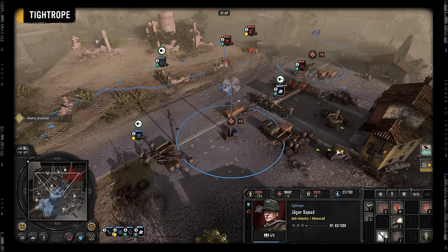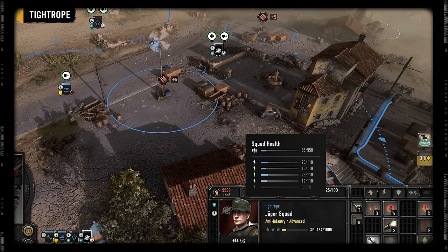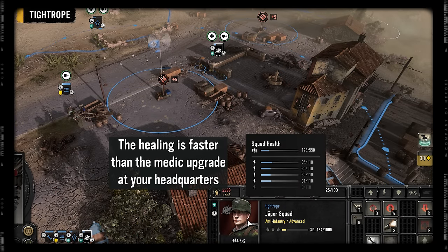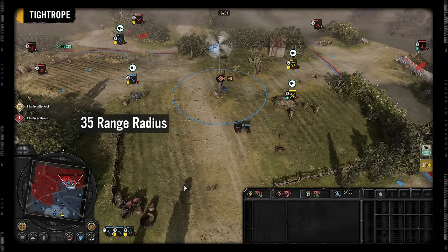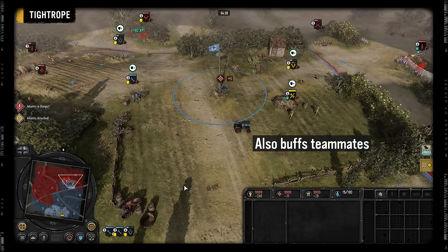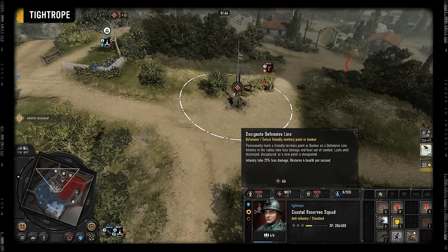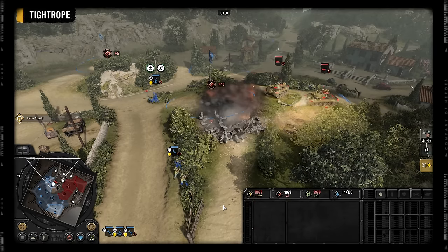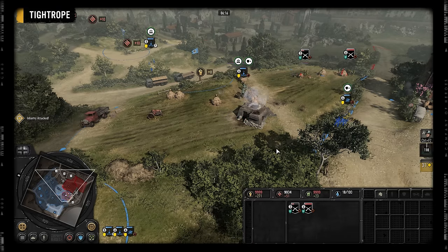It provides a buff to infantry in the surrounding area, meaning they take 25% less damage. Also, if the infantry has been out of combat for 6 seconds, they will start healing at a fast rate. Designate Defensive Line covers a large area with a 35-range radius and is good for team games, since the buff also applies to your allies' infantry. It remains active until you lose control of the territory point, the bunker is destroyed, or you activate it on a new point, offering long-lasting value for its low cost.